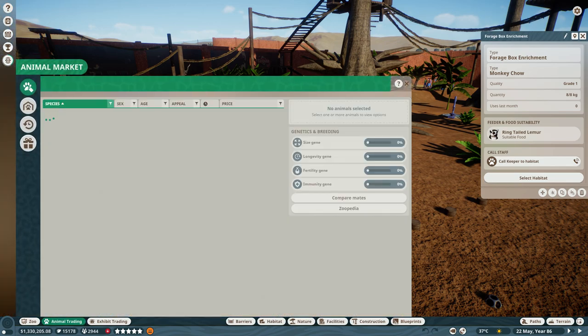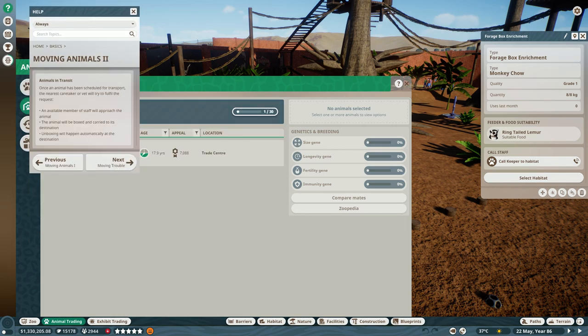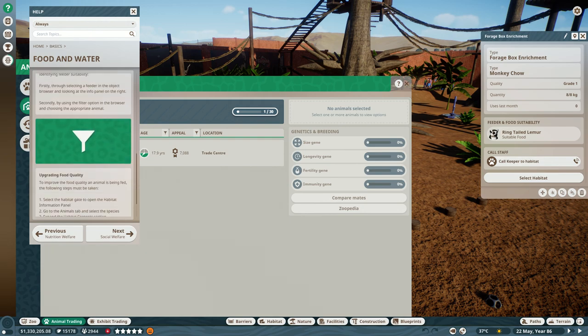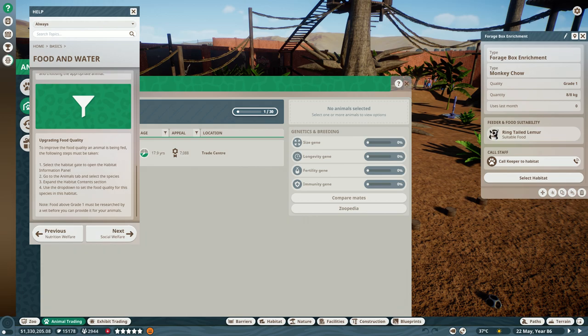I came across it by going into the Animal Trade Center, clicking on the Help menu, scrolling across to get to Food — somewhere here, here we go — scrolling down. I read through most of this, and then I came across Upgrading Food Quality, and I thought, how did I miss this?